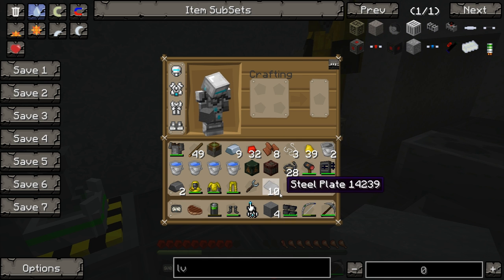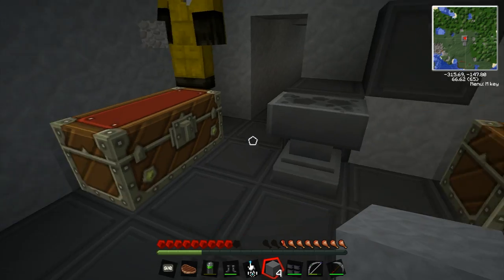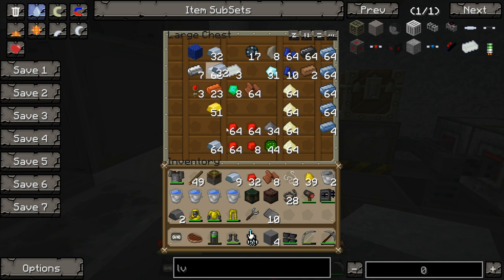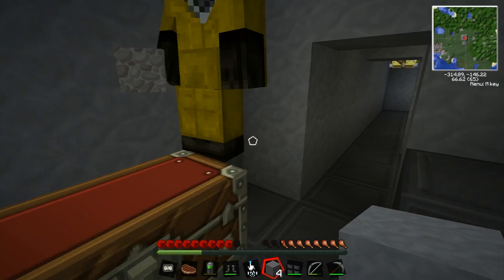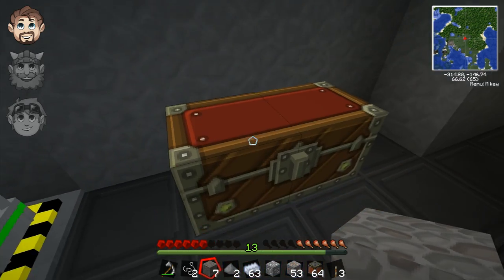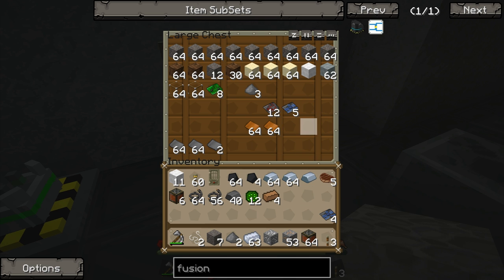I need four steel plates and four elite circuits. The elite circuits are a pain to make, but I did actually make nine of them. I'll work on the fusion reactor - I probably should prepare the fusion reactor site before I build it, actually. Let's do that first.